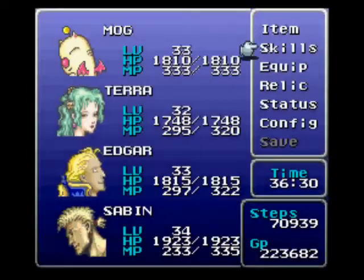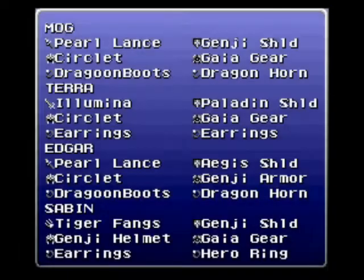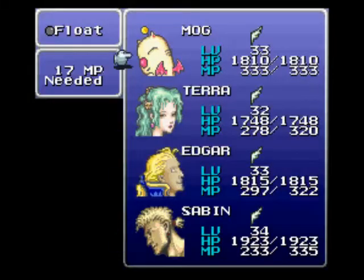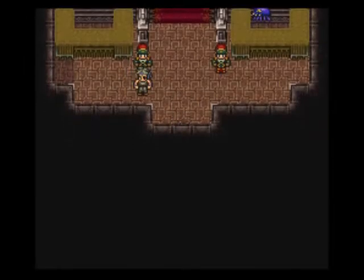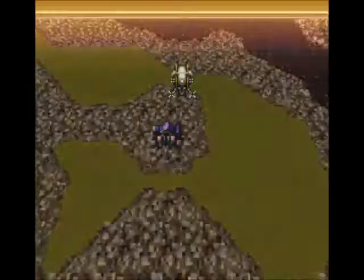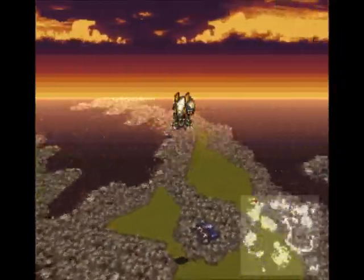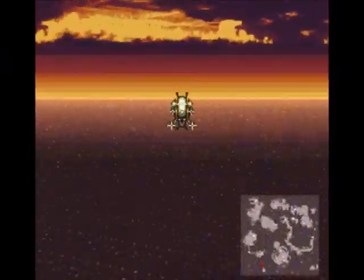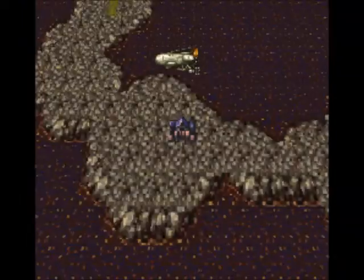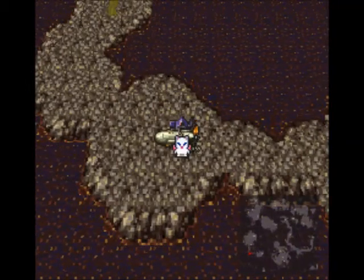Now I switched my party around because we're going to be fighting a boss in a minute. I have dual Dragonhorns and Dragoon Boots on both Mog and Edgar with Pearl Lances — that is critical. You want to have as much Gaia Gear on your characters as possible. I hope they all have Float — yes, they all float. You want to cast Float on your party. You want to have the Illumina on Terra, and I gave Terra the Paladin Shield because it teaches Ultima at a times-one multiplier, so that'll be critical.